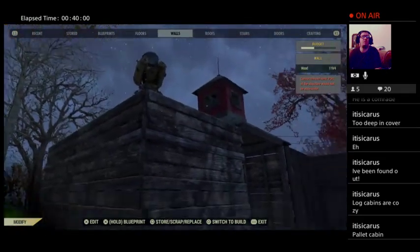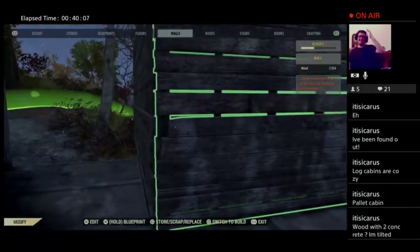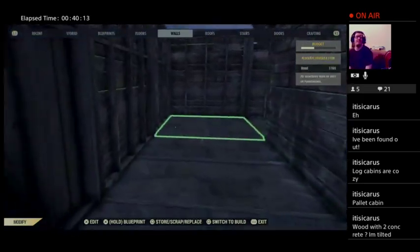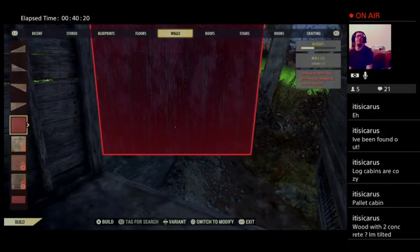I don't understand. Wood with concrete, untilted — well, okay, the foundation is concrete. Everybody always makes a concrete foundation. Oh no, there's a hill here.